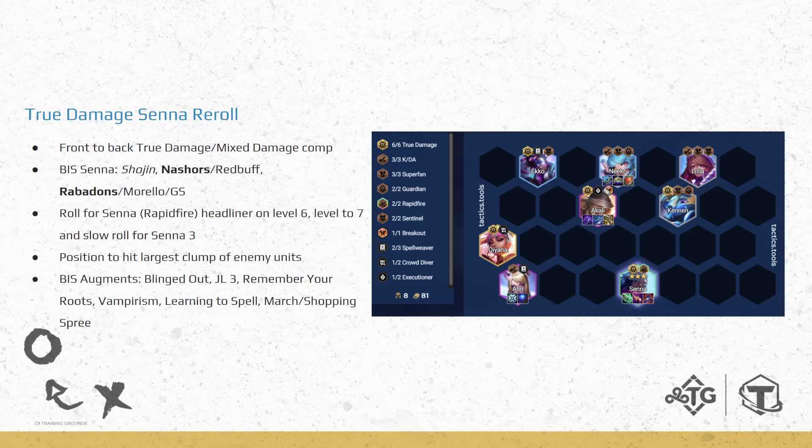If you have an Econ augment or some sort of reroll augment, you can go for Nico 3, which is very helpful. Although Echo is part of the vertical True Damage line, it's still better to itemize Nico — she's just tankier. More True Damage on Echo just means more damage, but he doesn't really do damage anyway, so it doesn't make sense to itemize him. The only time you would is if you have an Echo 2 early and a Nico 1 — then you just itemize your Echo 2 for tempo.